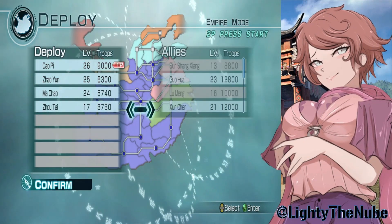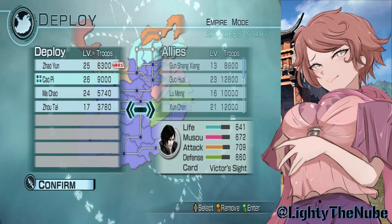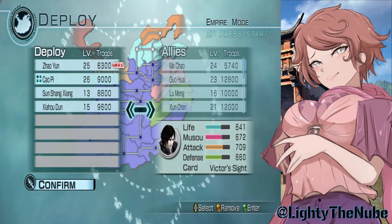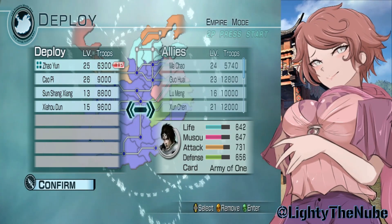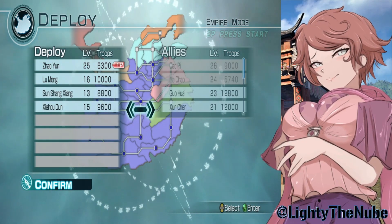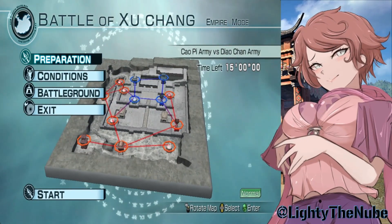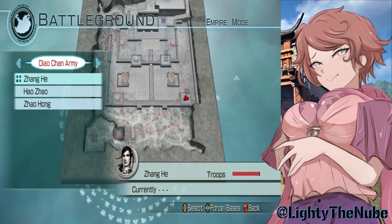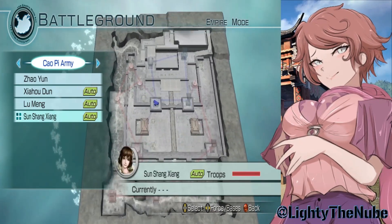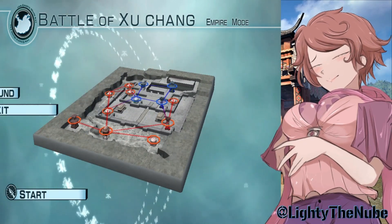Oh, it's still under skirmish rules — perfect, this could go well. We'll swap out Zhou Tai and Ma Chao, and put in Sun Shang Xiang, Xiahou Dun, and Lu Meng to join us in battle — a new team, still with Zhao Yun. That'll work out great. We're not looking great on numbers, and some of these guys aren't at a high level. Zhao Yun is obviously hurting since he was just in the last battle, but we should still be fine.